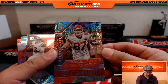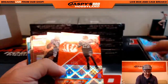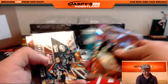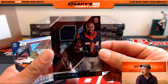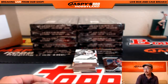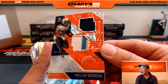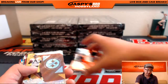We've got an In the Moment card — not numbered. 99 out of 99 William Jackson III for the Bengals. There's Tyler Irvin again, 81 out of 299, relic for the Texans going to Adam Kay. Melvin Gordon four-color dual relic, 91 out of 99 for the San Diego Chargers, going to Clyde the Glide.